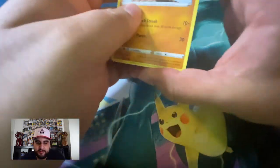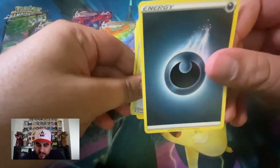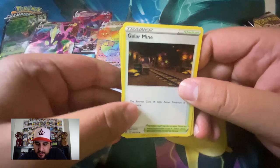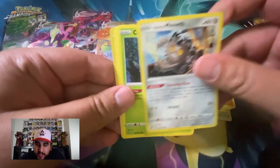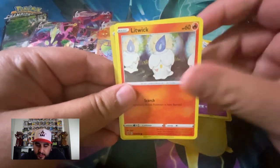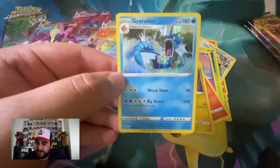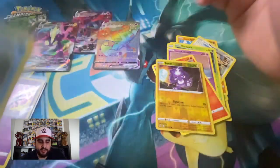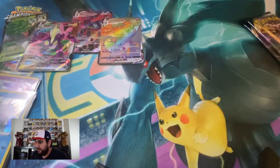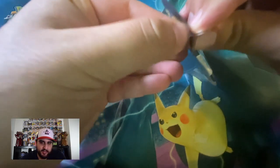Alright, last three packs — all flustered after those two Dragapult VMAXes. One two three, get rid of the energy which is Darkness. We have Galarian Mine, Bronzong, Metapod, Farfetch'd, Galarian Zigzagoon, Caterpie, Corsola, Litwick, Toxel, and a holo Gyarados — nice! Probably not the best Gyarados but I'm a fan — Gen 1 love and all that.